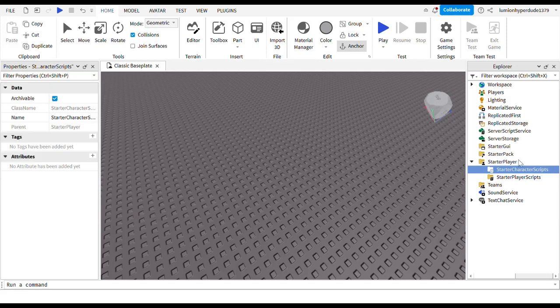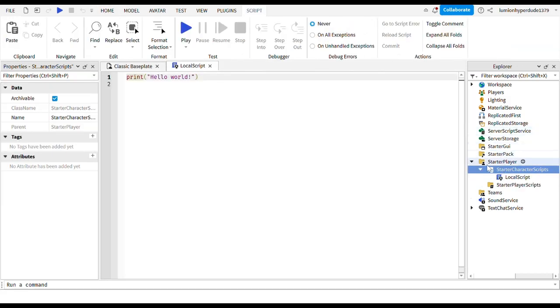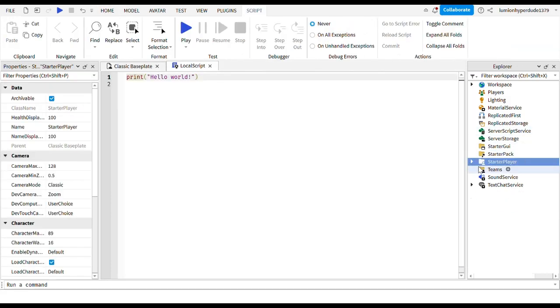Let's add in a LocalScript. You have to go into StarterPlayer > StarterCharacterScripts, press the plus button, and insert a LocalScript. Now the first thing you're going to want to do is write local player.